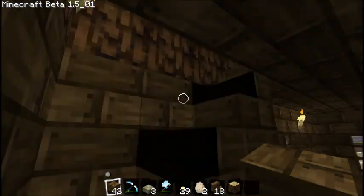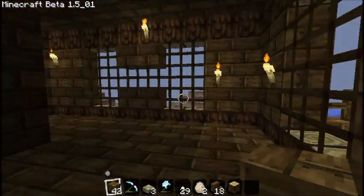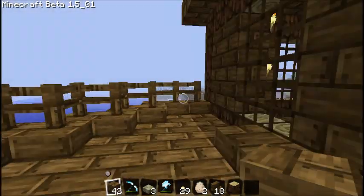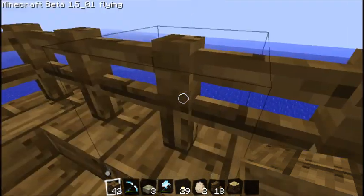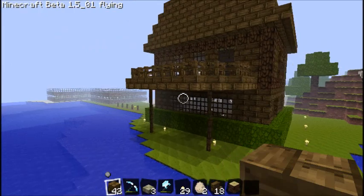Yeah, this is the first floor. I know it's all empty, and that's for a reason — I'm not a good interior designer. This is a little balcony that I'll show you. It's really nice.